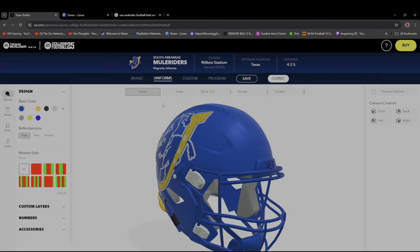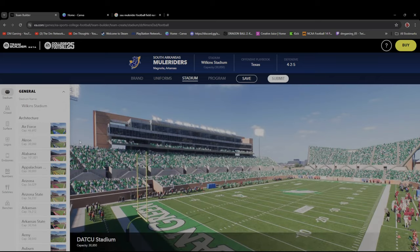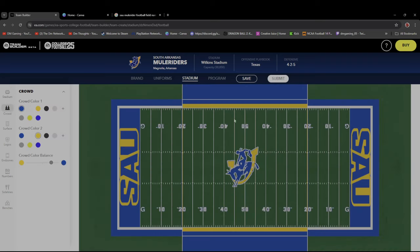Checking out the stadium — be careful using the stadium. I picked North Texas because it's a 30,000 capacity stadium, which is perfectly fine for Southern Arkansas. Any team that you pick, the branding in the stadium is going to stick — North Texas has their eagle logo on the scoreboard but it's hard to see. For the crowd, you can choose what colors you want them wearing — the only issue is even though I have a dark royal blue, the crowd seems to wear a lighter color blue.